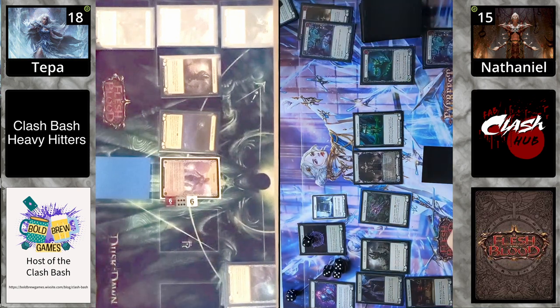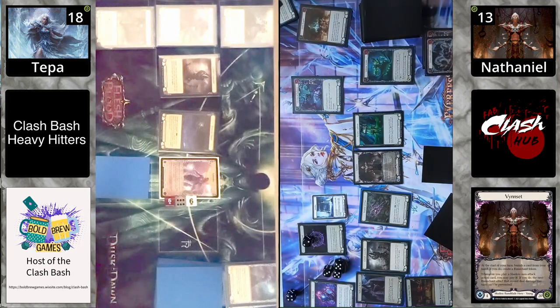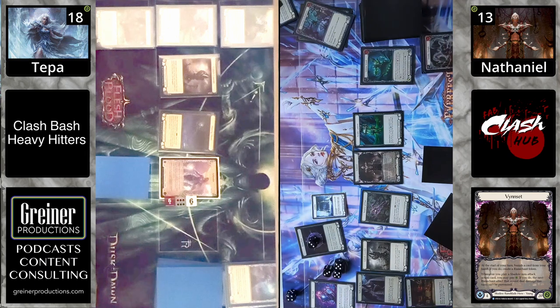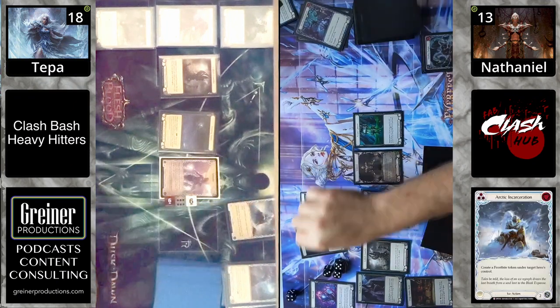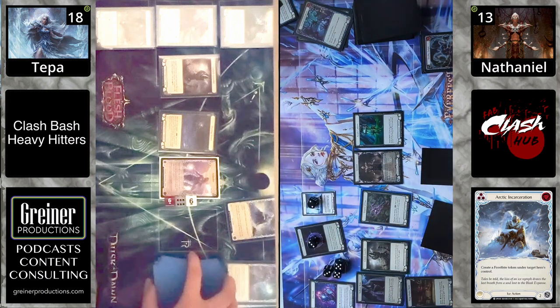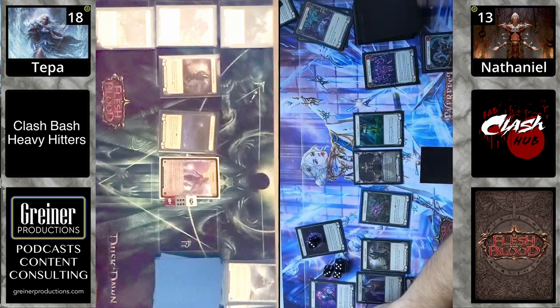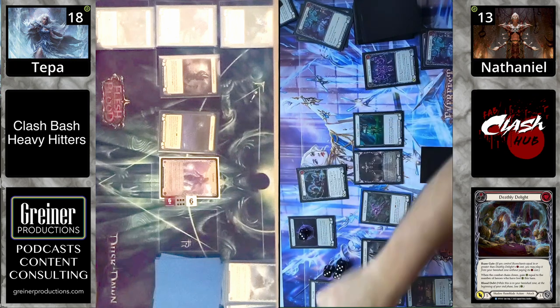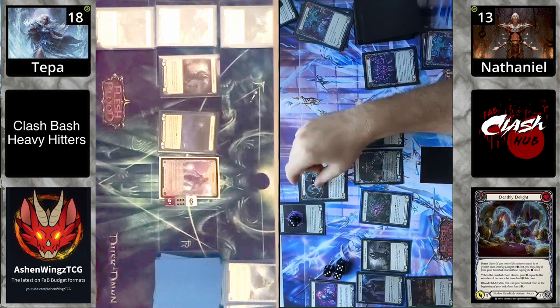Vincette does have a tiny little frostbite, which must be just tickling you pink. I absolutely love it — it is adorable. I screamed off-mic earlier when I saw it come into play. Moving to Vincette's turn, another rune chant is being made — one, two, three rune chants. It looks like they banished a Deathly Delight this turn. As an instant, the Arctic Incarceration is being made for one frostbite — it has to be one because it's blue.